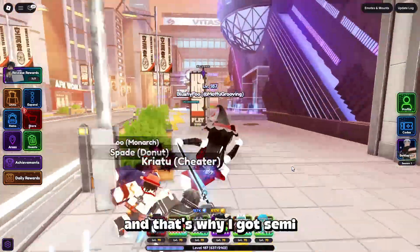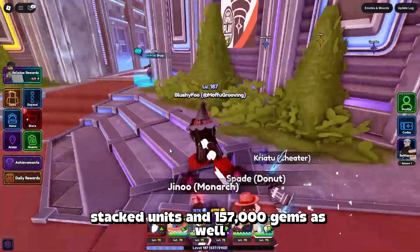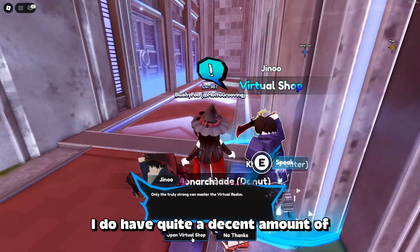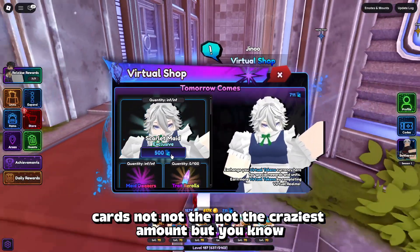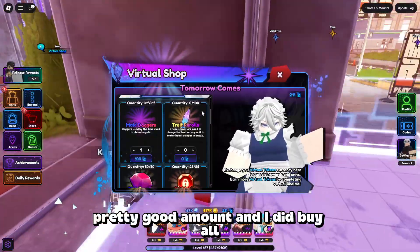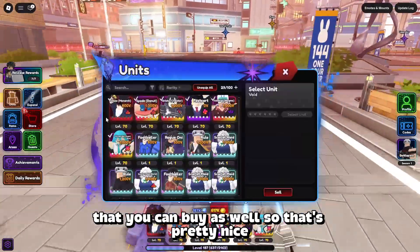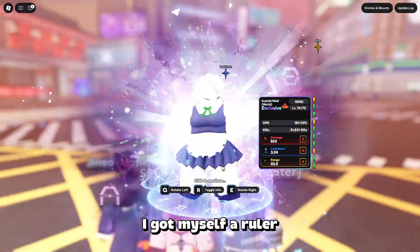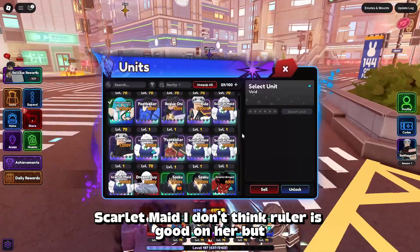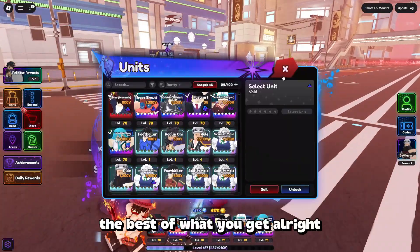I'm going to show you how I macro in Universal Tower Defense — that's why I got semi-stacked units and 157,000 gems. We can look at the virtual shop. I do have quite a decent amount of cards, not the craziest amount, but pretty good. I did buy all the trade re-rolls that you can buy. I got myself a Ruler Scarlet Maid. I don't think Ruler is good on her, but hey, you gotta make the best of what you get.